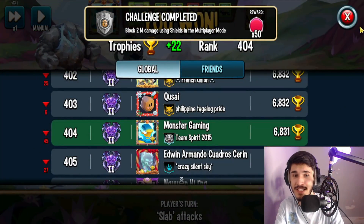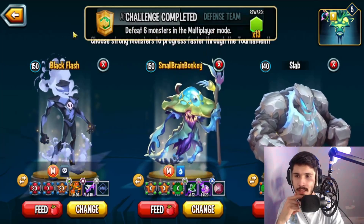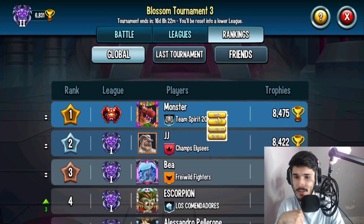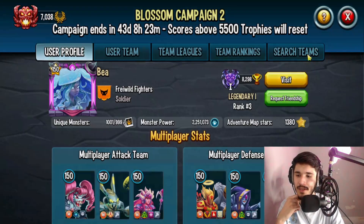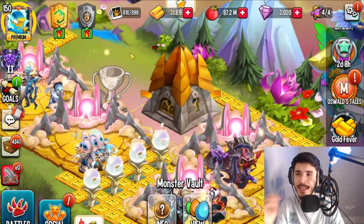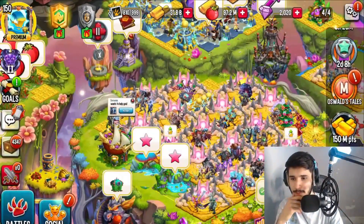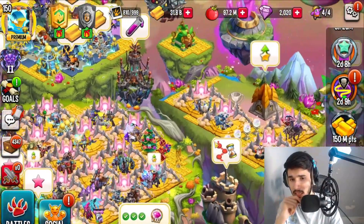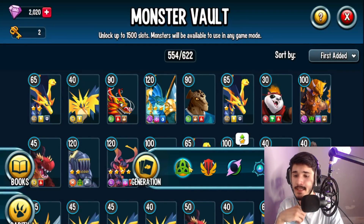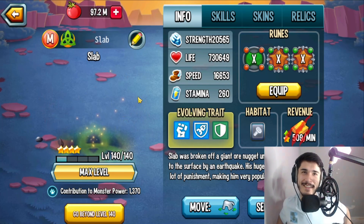He's a pretty good tank — I like his skills, traits, and life stat. Slab is solid and will definitely see use in PvP and team wars. Comparing him to the Megaton from the Golden Legends Pass — King Adam or whatever his name is — the Legends Pass Megaton is probably better, but Slab is genuinely solid and not bad at all. Let me know in the comments what you think about Slab, and make sure to 'slab' that like button and subscribe!